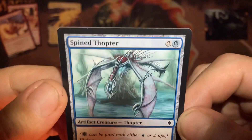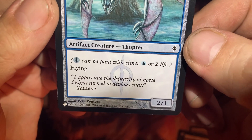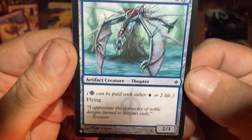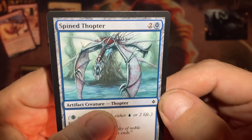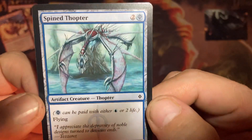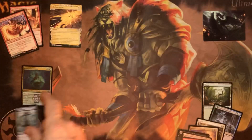Spined Thopter — you pay two life instead of paying blue, and it's a 2-1 for three. That does not make any sense to play, except for the fact it's an artifact creature and a Thopter. So play it for two colorless and two life — flying 2-1. I don't know, anyways, cool.